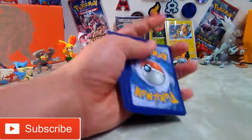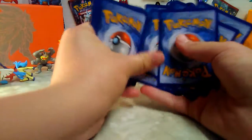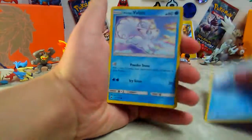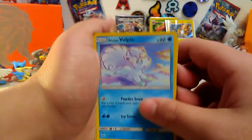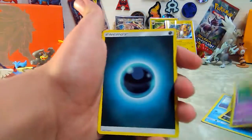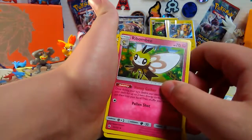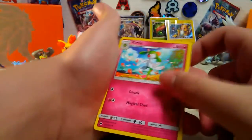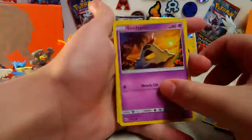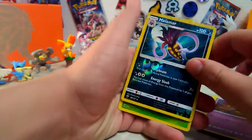I did not get anything good. We got Horsea, finally an Alolan Vulpix - I get it too - Sneasel, a Venipede, a dark energy, a Garbodor, a supporter trainer, Raibombi or Ribombee - I don't know how you say it - Curlier, Sandygast with a giant hole in him, a Malamar - oh that's a rare reverse, that's nice - and a Butterfree.